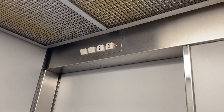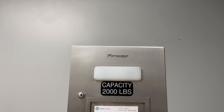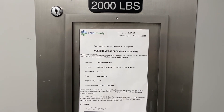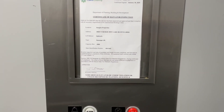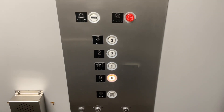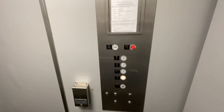That floor indicator doesn't really work, so here's the panel — Armor. Certificate. Cool stuff.